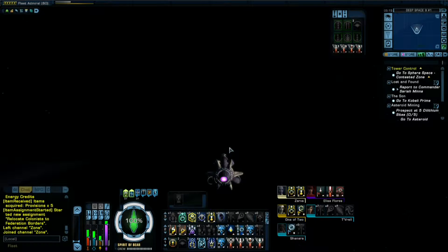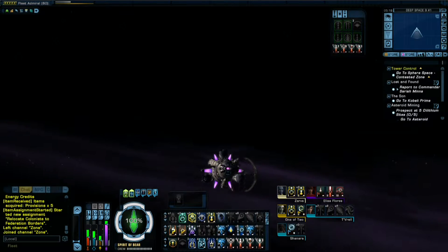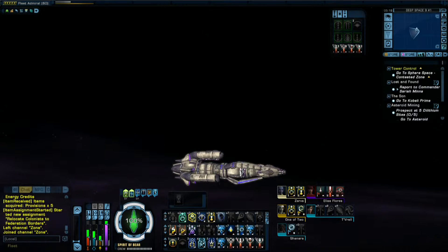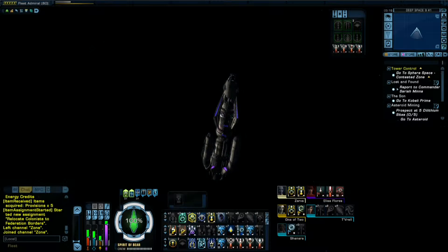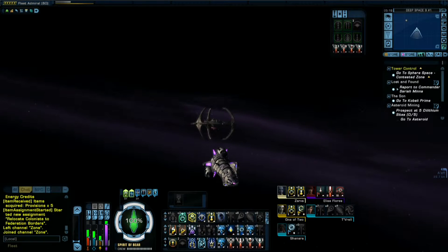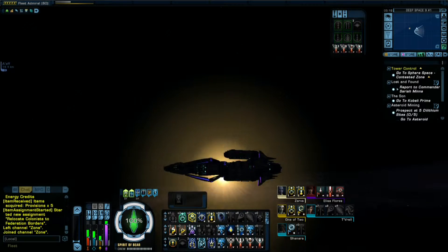Now we'll take a look at the outside. If you don't know Babylon 5 the show, it kind of looks like a Vorlon ship — one of their small shuttlecraft-type ships. That's what it kind of reminds me of, but that's a different show.